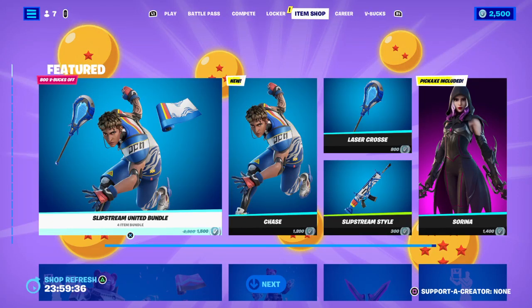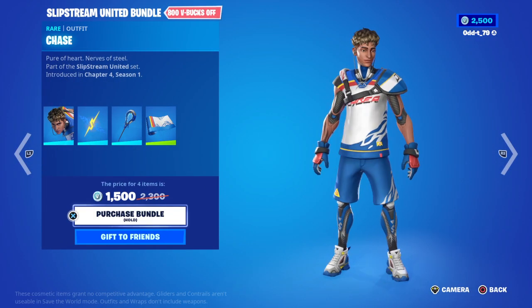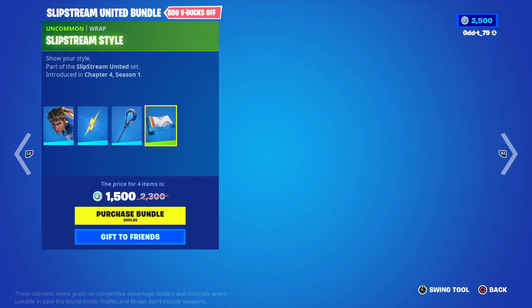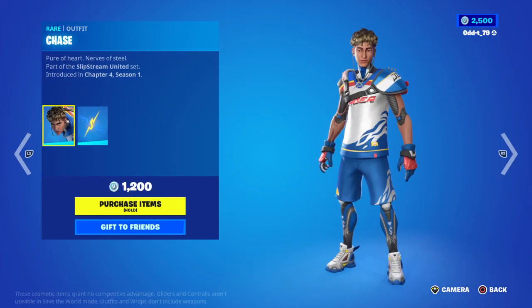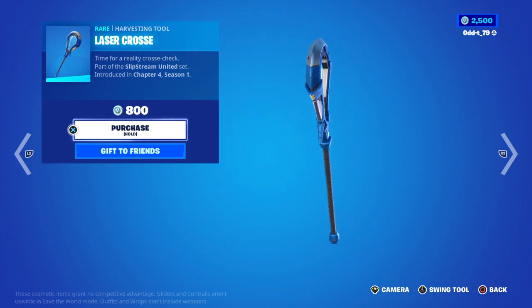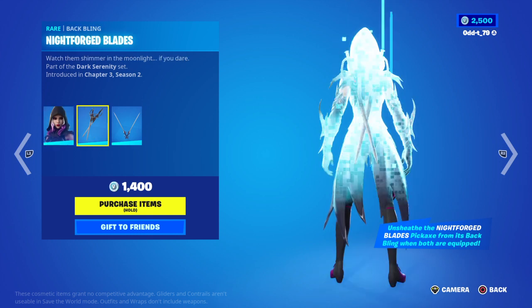The item shop has changed. We got the Slipstream United bundle for 15 — you get the guy, back bling, harvest tools, and the slipstream style gun wrap. It's 15 as a bundle, 12 by itself, the back bling and gun wrap is three. The Laser Cross is eight, she's back — get her back bling and harvest tools for 14.